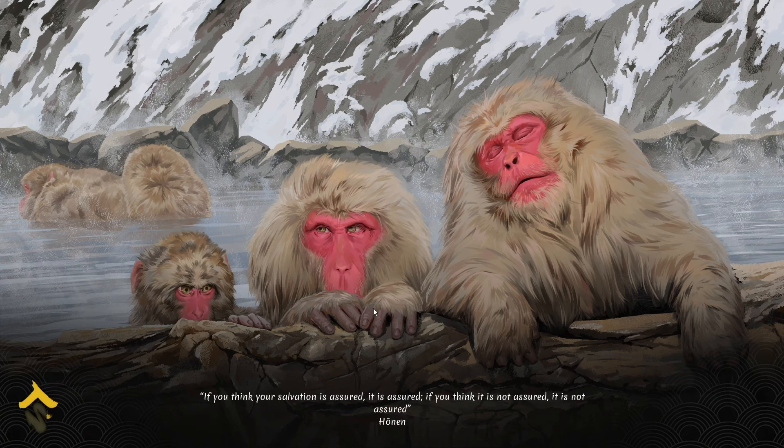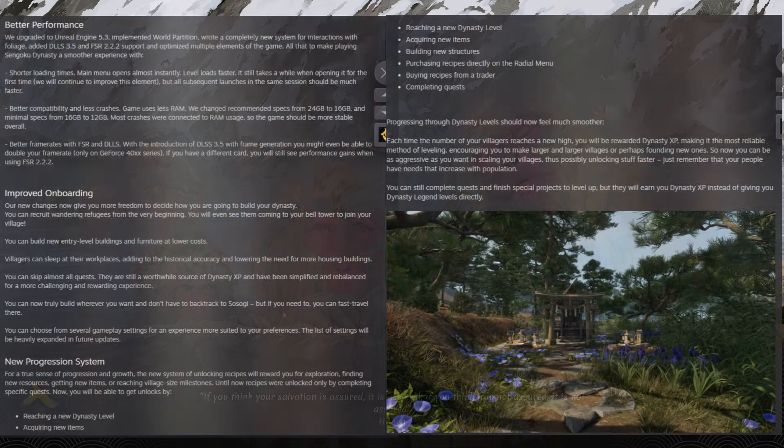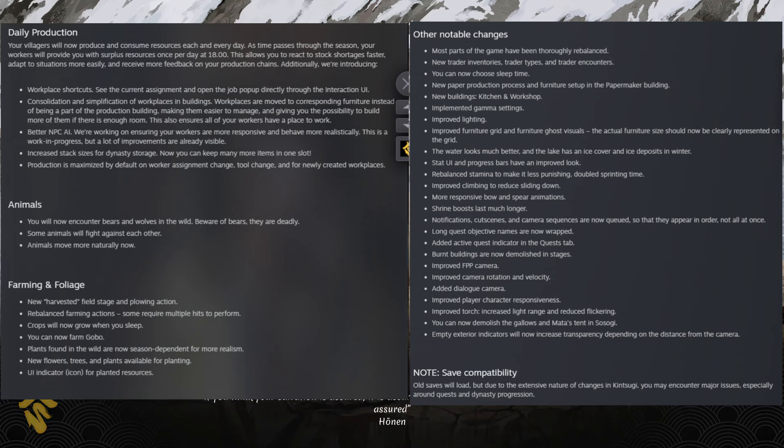Now we'll start loading, and load times are supposed to be faster with less RAM demanded. They were very specific about revamping and streamlining things in a great way. I'm looking forward to that because load times for me were sometimes a little while. While we're waiting, here's what's in the log: you can build entry-level buildings at a lower cost, and villagers can now actually sleep at the workplace.